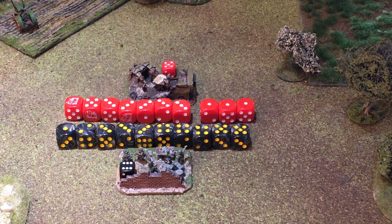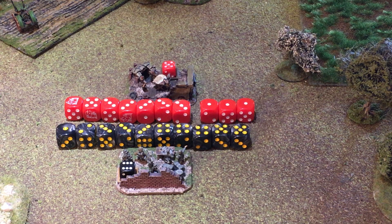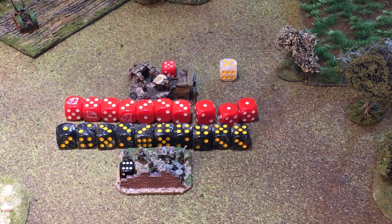We'll get to what hesitant exactly means when we come to the main phases. For now, I roll one D6 to determine which of my two frontline companies goes hesitant. One, two, or three will be company one; four, five, or six will be company two. I've rolled a five, which means company two is going hesitant for this turn.